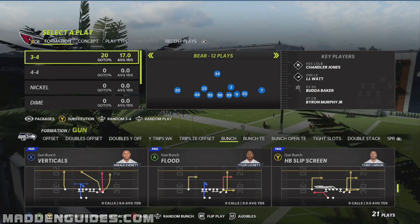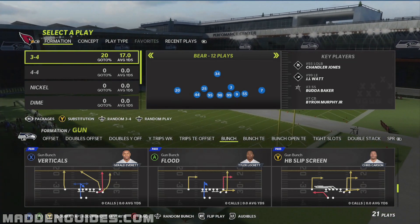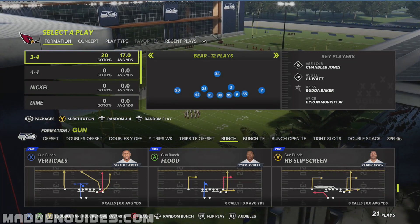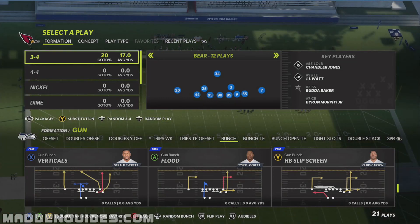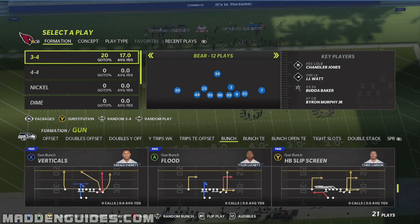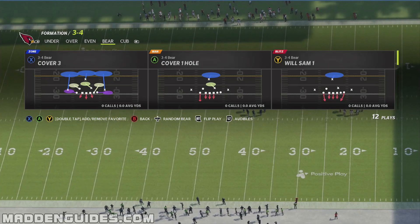As for the Gun Bunch, we're going to use the Verticals play, which is probably the most popular passing play out of the Gun Bunch formation. Everybody runs this play because it's universal — it attacks man and zone coverage and it's a pretty easy play to run to pick up pass yardage. So we're going to run that one and show you how to defend it with this particular defense.